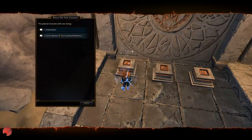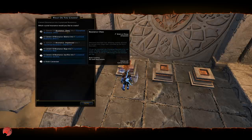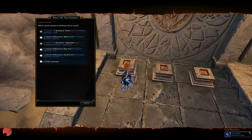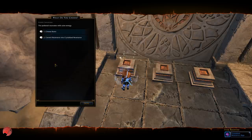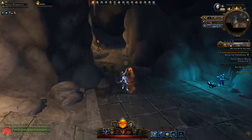You can convert resonance into crystallized resonance. Here you can see the five options again: Chaos, Balance, Power, Rage, and Sacrifice. You need 10 resonance to create one crystallized resonance. I have three options available — Rage seems very nice for the extra class-based gear I'm looking for. You can click on it and see the item received. So how do you get resonance in the first place? Let me go to the map.